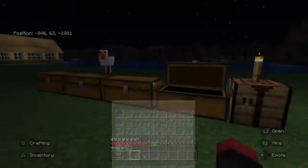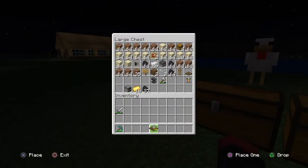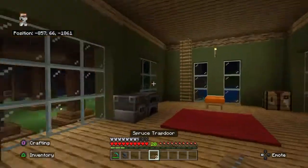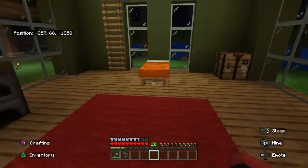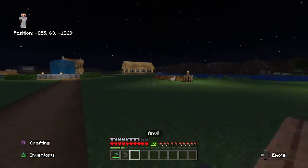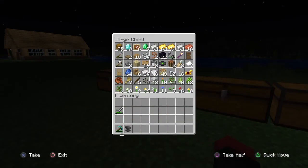Trapdoors — I just need two. I think I should leave my anvil for the workshop area. I could make another one but I think I should leave the anvil for the workshop because I'm going to want to build a workshop in our area.